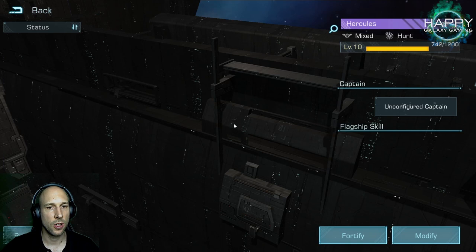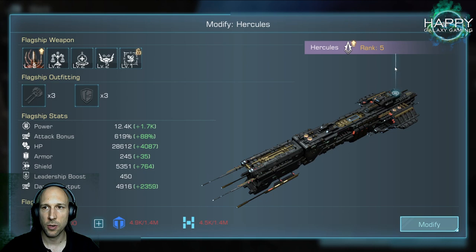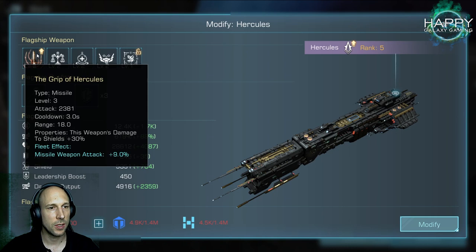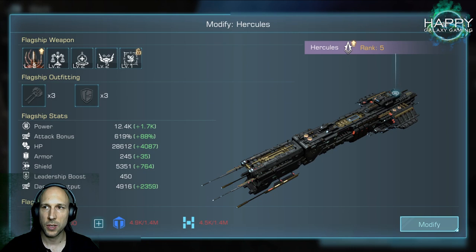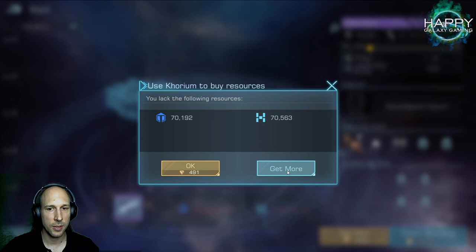When you complete campaign levels and get those blueprints, don't forget to upgrade your Hercules. Go to your flagship, modify it, and rank it up. I didn't buy any blueprints and I'm already rank 4 — I could now rank up to rank 5, which increases the first skill. Once you get the first skill to level 3, you are honestly able to finish the campaign to the last level.